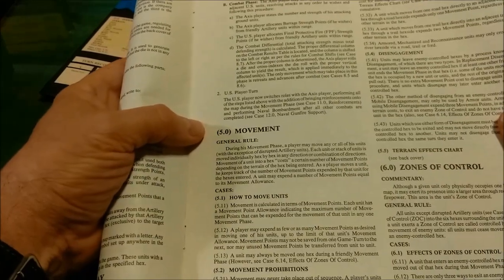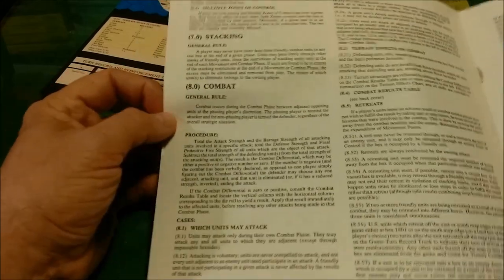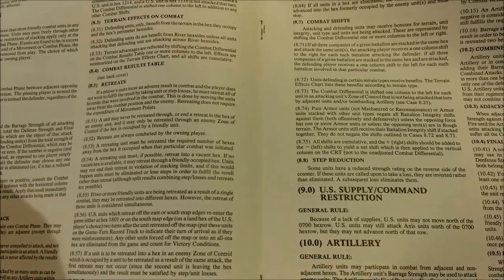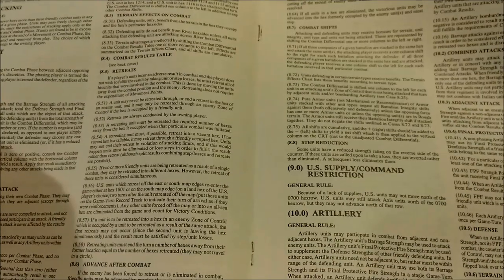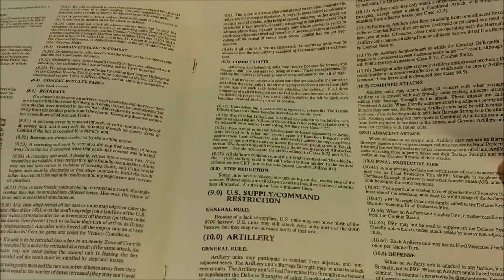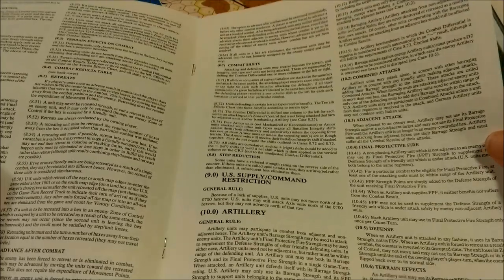Then we have basic rules for movement, zones of control, and stacking. Combat includes pretty much your standard rules: which units can attack, multiple unit and multi-hex combat, terrain effects, retreats, advances, and combat modifiers such as combat shifts. There is step reduction as part of the combat results. Then we have the US supply and command restriction. Rules for artillery cover barrage attacks, combined attacks, adjacent attacks, final protective fire, and the effects on defense when artillery is being attacked.